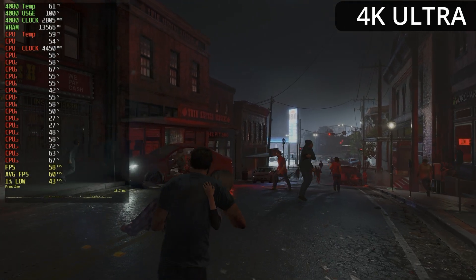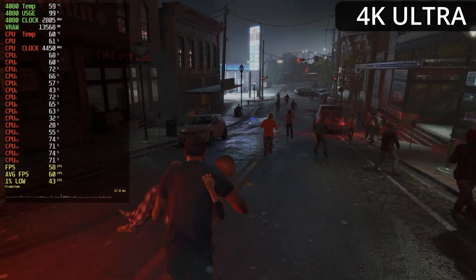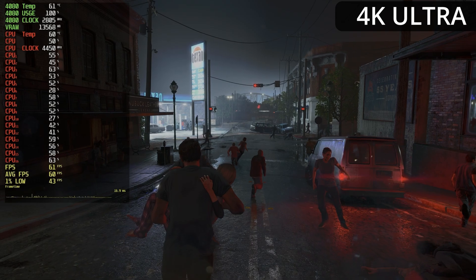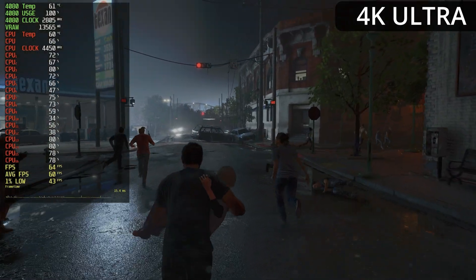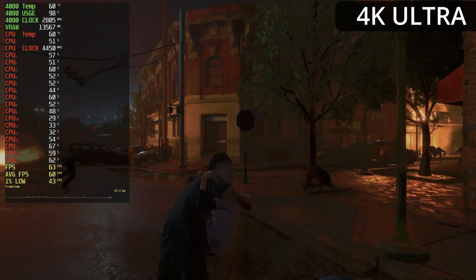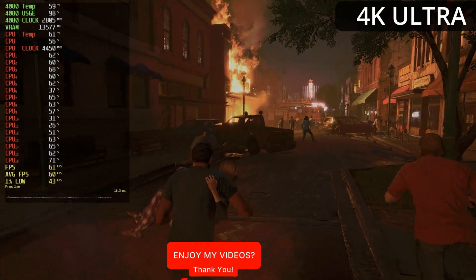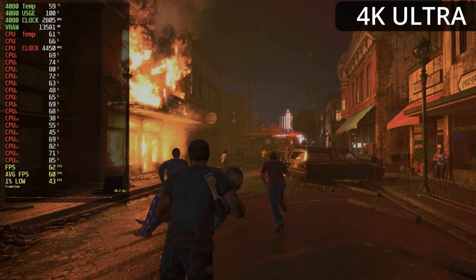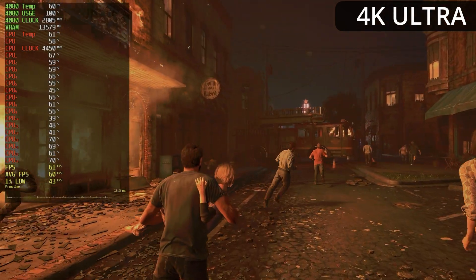Here we have the RTX 4080 with the 5800X 3D playing The Last of Us at 4K on the Ultra preset — everything maxed out, all the bells and whistles. And yeah, as you can see, the developers were not joking. 60 FPS is about all you can expect from a $1,200 graphics card. Honestly, that is terrible in my opinion. The 4080 utilization in the top left is pegged at 100% almost the entire time.